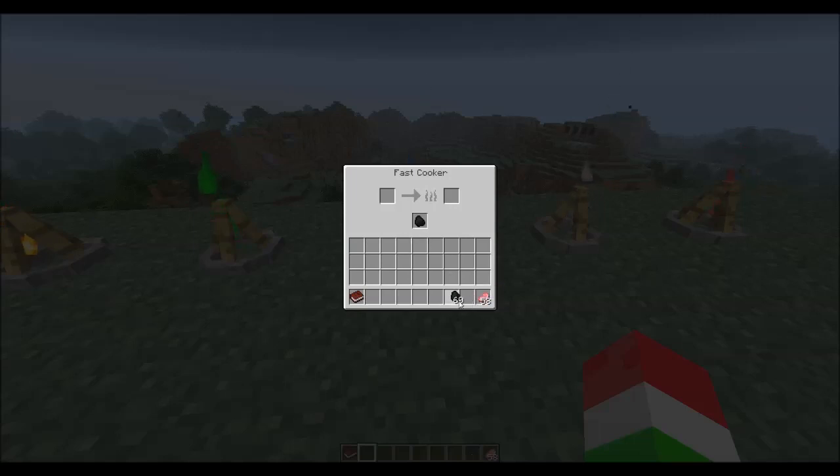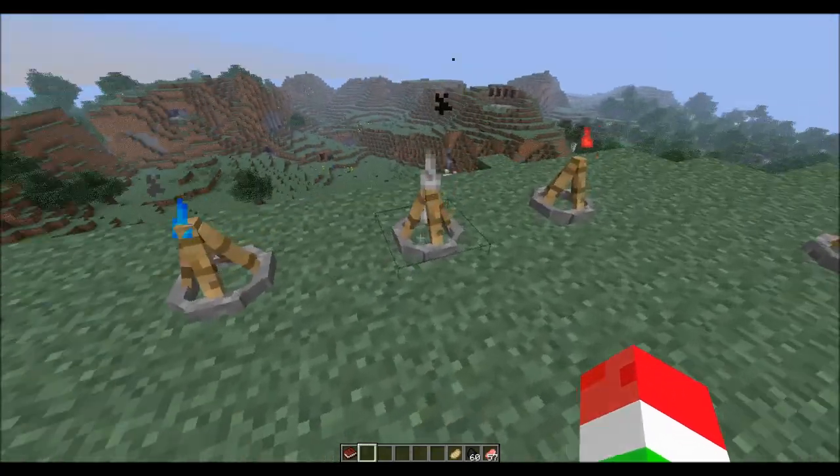Then the next one we have is the fast cooking campfire. This is going to cook your stuff extremely fast. If we put one piece of pork chop in here, as you can see it cooks a lot faster than a normal furnace would.